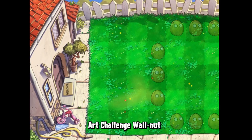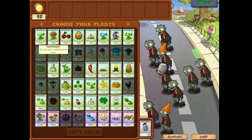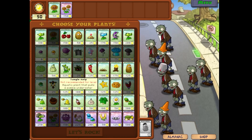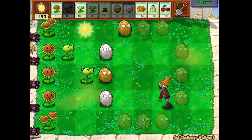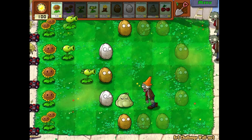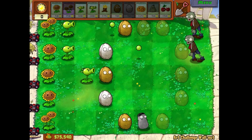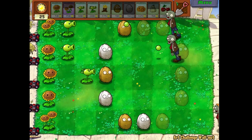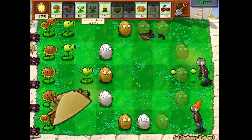There are actually three different categories I'm going to organize these levels into. The first is minigames. Up first is Art Challenge Walnut. You know Seeing Stars? Imagine that, but worse. You just need to fill in the outlined spaces with walnuts. But there are a few problems: Seeing Stars can be fun because filling the board with star fruits does serious damage, but walnuts don't do anything. Also they have a slow recharge, making this even more tedious. So one taco - no reason to play this over Seeing Stars.